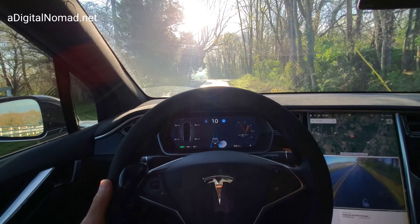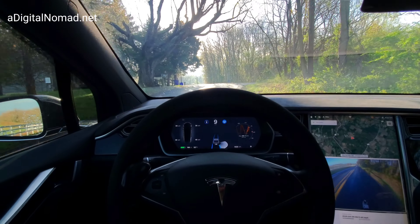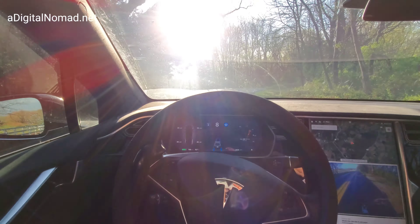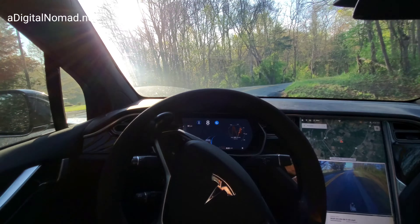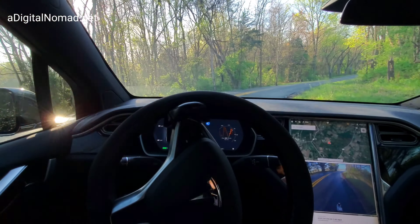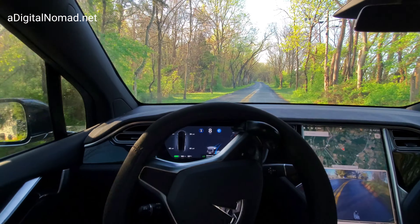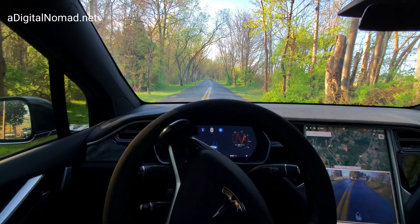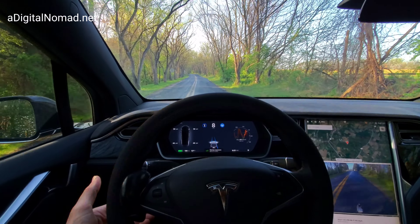I think we made this curve last time but it wasn't very clean — I think we crossed the double yellow. Let's drop it down to eight miles an hour in this direction and see how it goes. We're heading towards the inside, really close. We're not going to hit the hill, but we're going to cross the double yellow — looks like we did a little bit — but we recover. That's at eight miles an hour; remember the suggested speed for that turn is 15.